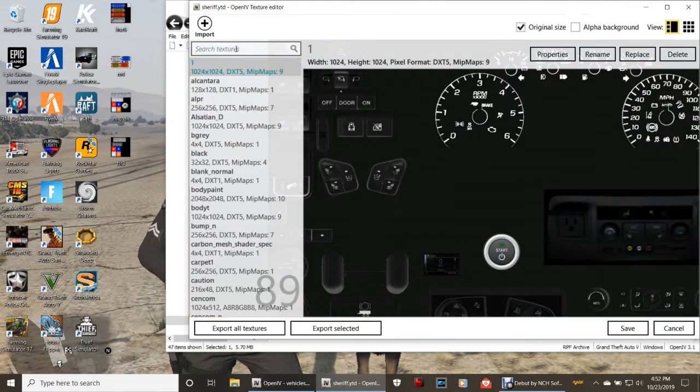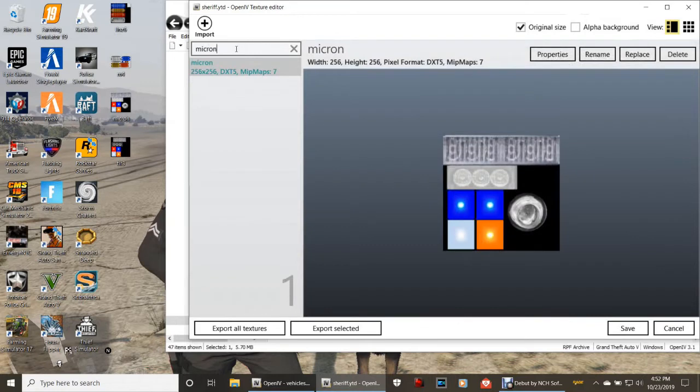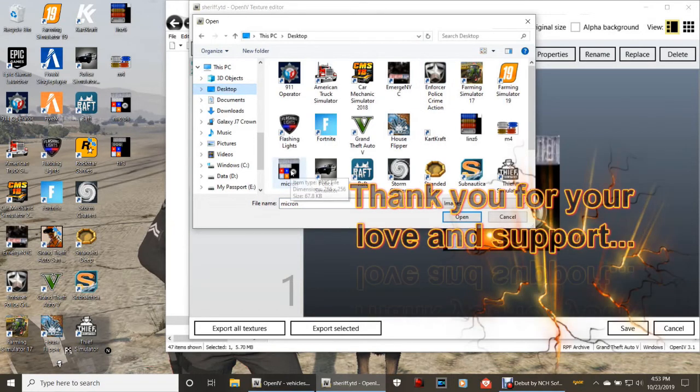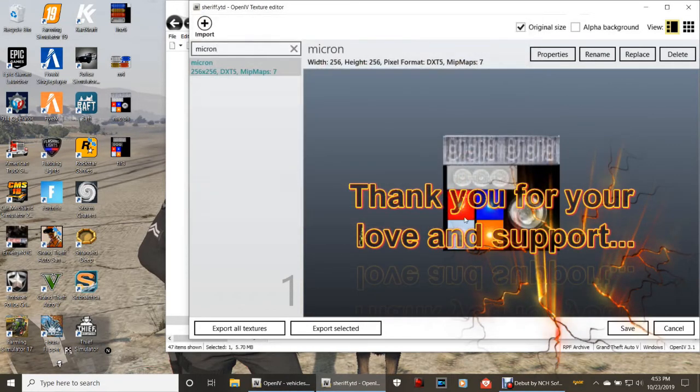Go back to the search tab, clear it out, and type in micron. Here are those lights. This is going to change from blue-blue-orange to red-blue-and-orange. The light right here is going to change to red when you double-click it. So go ahead and click replace, make sure you're on your desktop, click the micron file, and watch it change. See that — it changed that light. That's how you know you've done it right.